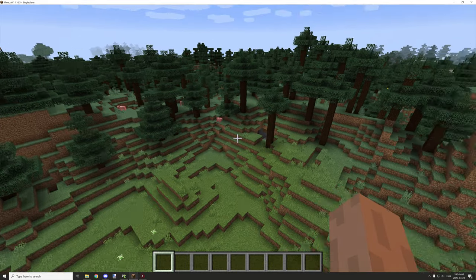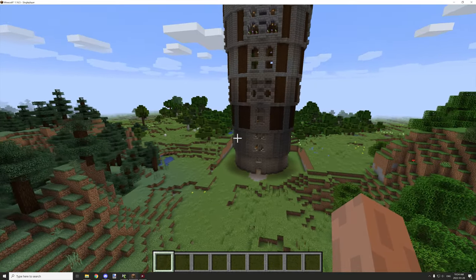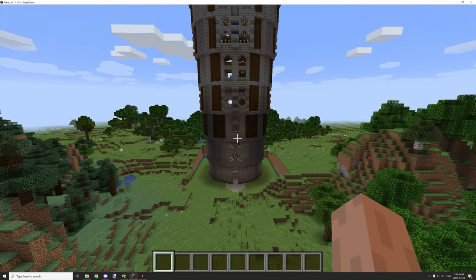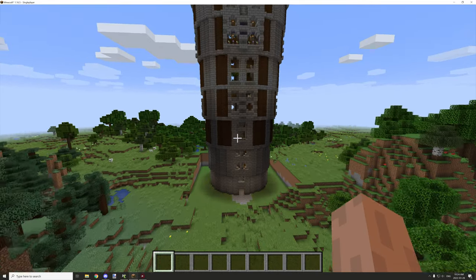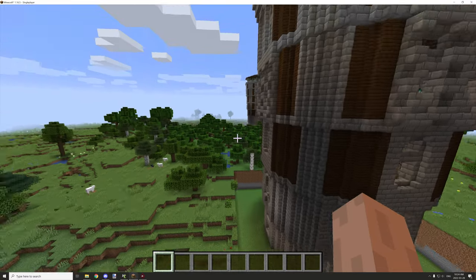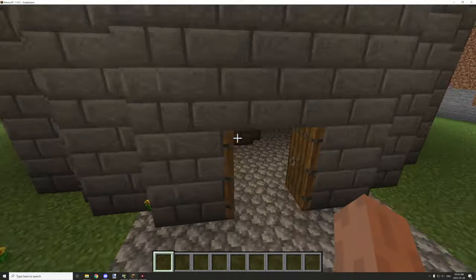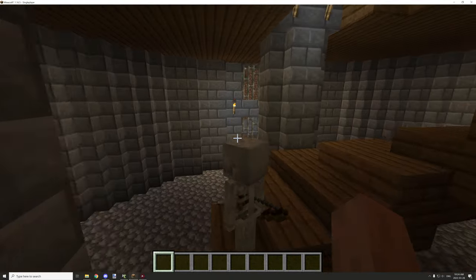Welcome back to another building tutorial for M Crater. Today we've got the structure all set up and it's actually spawning the entire thing now. We need a plugin for that — we need Chunk Manager. I'll leave the link for the plugin in the description.